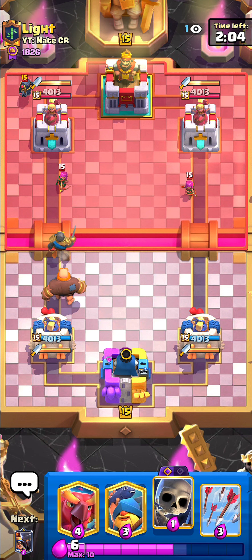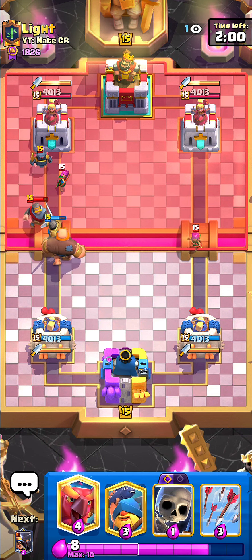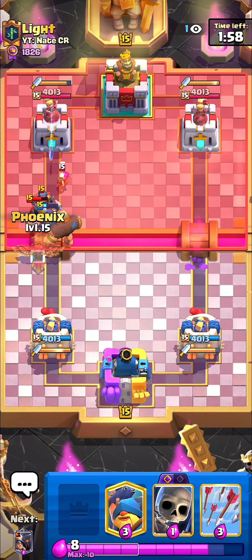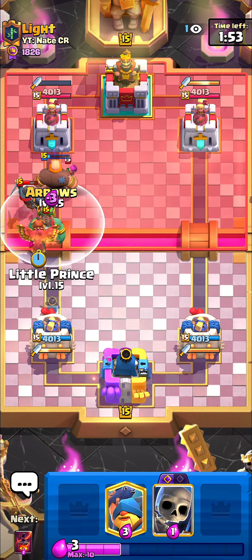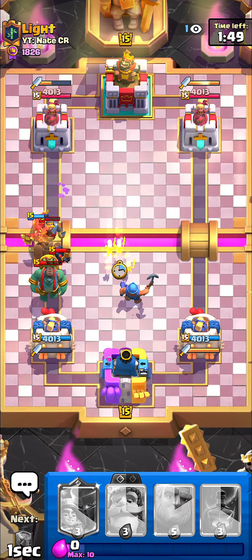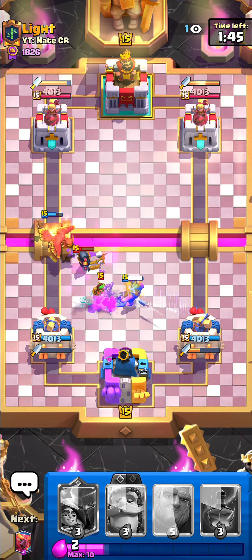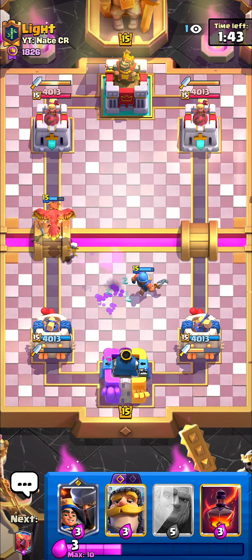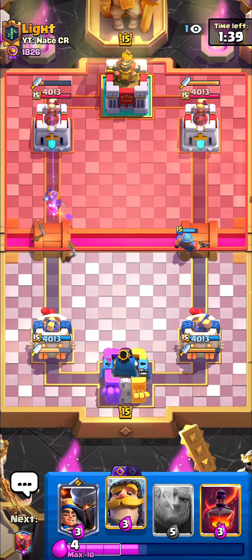I'll just go giant — he's running sparky but doesn't have it in hand, that's why I went giant. He has mini pekka — I wanted to go fisherman but he played the knight, which is well played. I'll just go phoenix because phoenix is so good in this situation — it's going to damage everything and get a lot of value. I'll go skeletons and we're fine. That is clean defense right there.